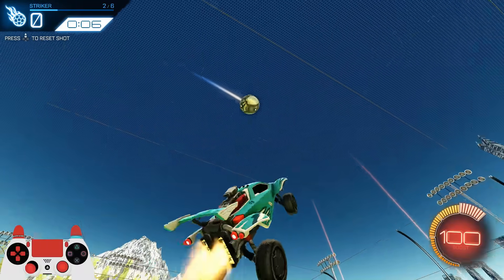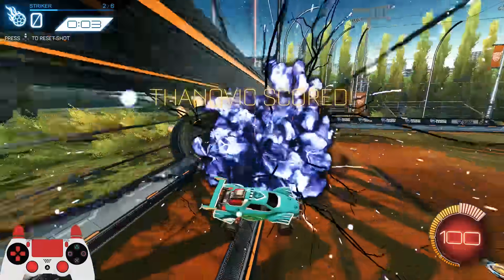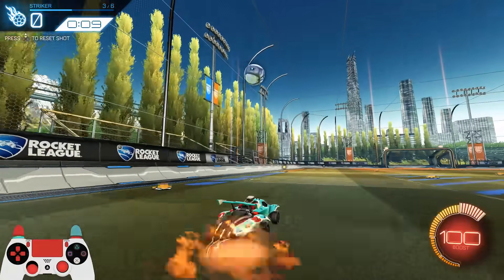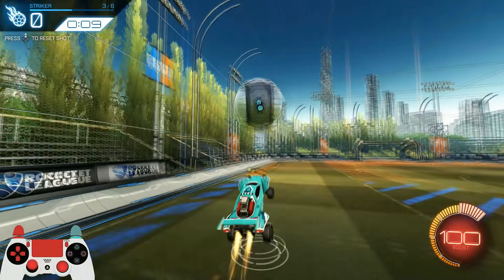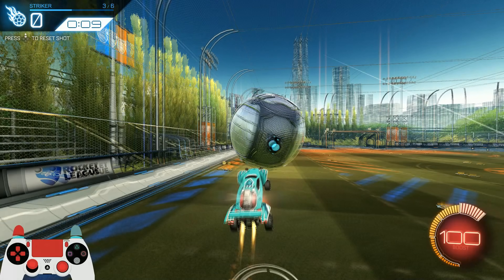Now when it comes to hitting a power shot from the air, obviously you can't wait for it to bounce off the ground, so this one does come down to timing. Once again though, it really is just holding off your flip until just as you're about to hit into the ball, and then flipping straight through the ball to give it as much power as you can.